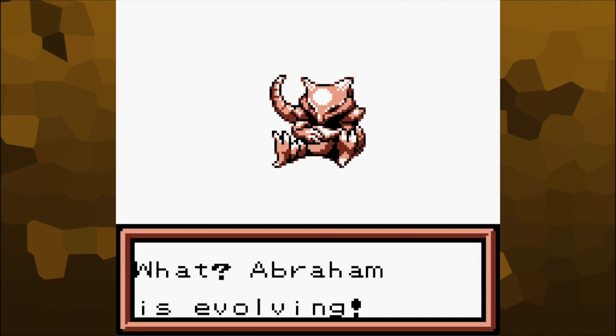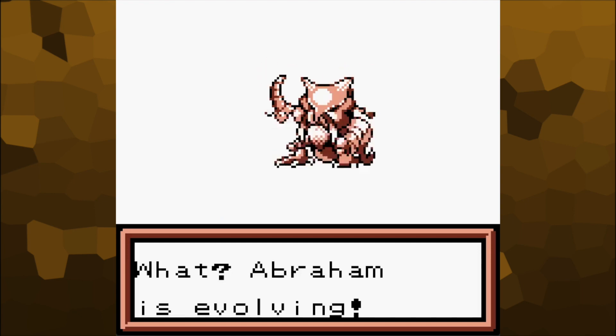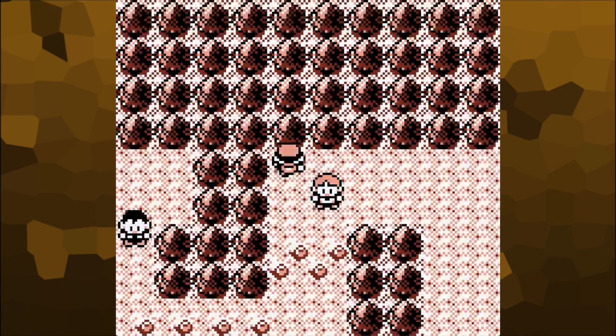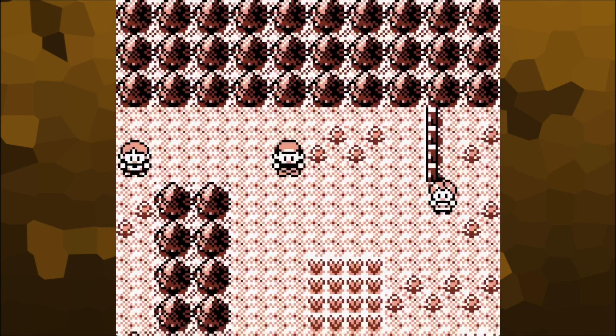Ooh, Abraham Zavaldi. Okay, here we go. This is where the game gets significantly easier, because psychic types in Gen 1 were massively OP. We've defeated that guy.